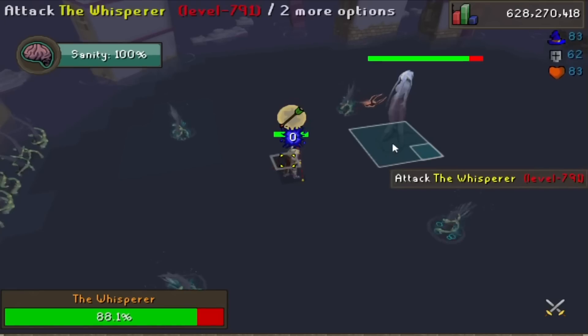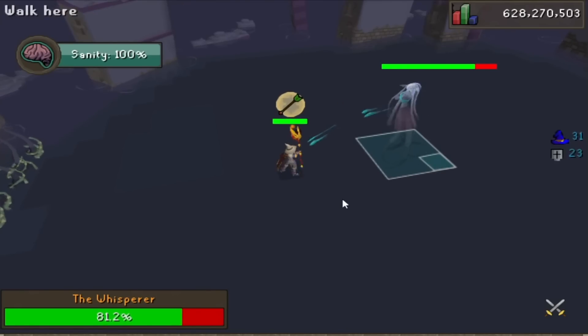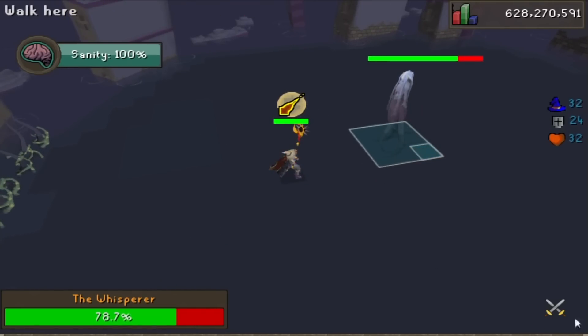After each auto-attack it does, it'll spawn 4 tentacles, which you then have to avoid by stepping away before it reaches the tile you were just at when it launched the attack. If you get hit by this, you'll not only take some damage, but also lose some sanity. And if your sanity reaches 0 at any time during the fight, you're gonna take heavy damage over time and die.